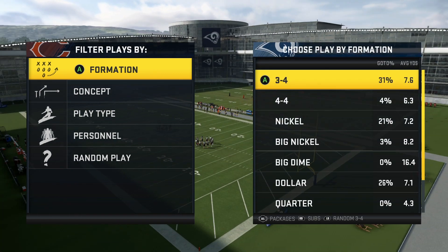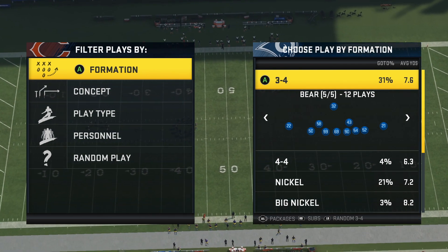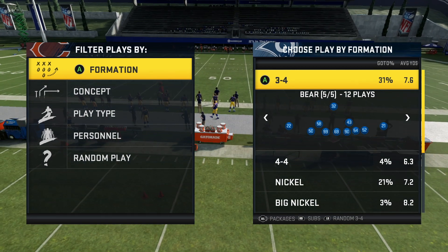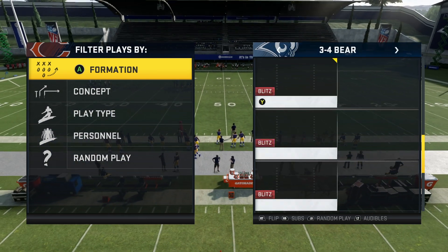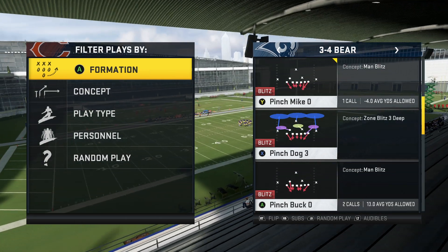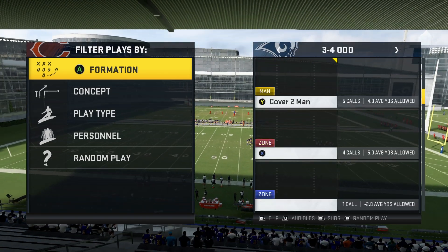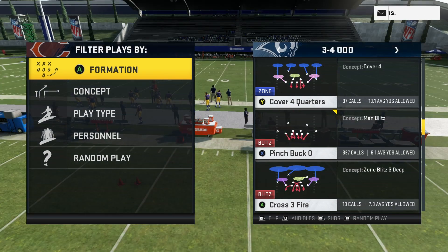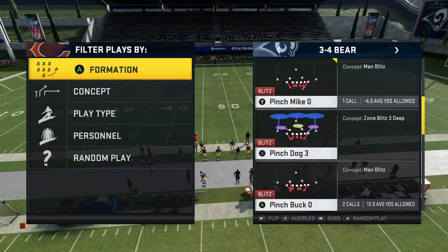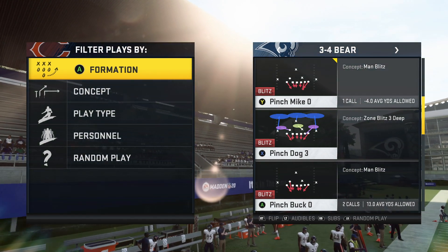This is going to come to us out of the 3-4 Bear formation. I'm in the New York Giants defensive playbook right now, but I will link down below in the comment section all the playbooks that have this formation. There's a pretty good amount, so chances are if you run a 3-4 playbook, this could be in your defense. The play is going to be Pinch Buck O, and as you should know if you played Madden early in the year, Pinch Buck O out of the 3-4 Odd was definitely one of the best formations in the game. I've ran it before and actually have a video on it — it is just a very difficult blitz to stop. This one is just going to be in addition to that one as one of the counterparts to the blitz.